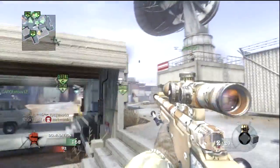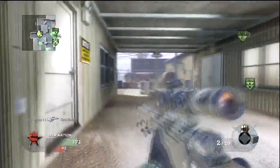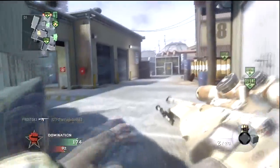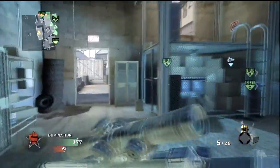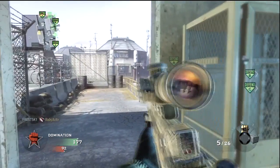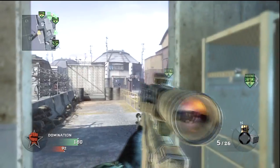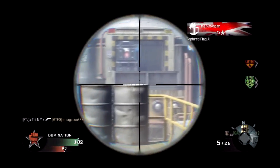This is Domination and we've got all three flags under our control, which is good. I'm staying around the C flag area because I'm not that confident with the sniper and I don't want to get killed a lot. I'll bring you more videos soon — probably more on this map, the zombie map, and some other multiplayer maps from the Annihilation map pack.